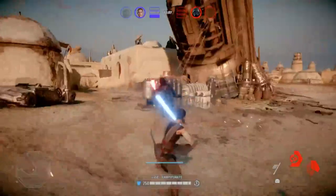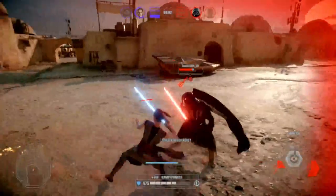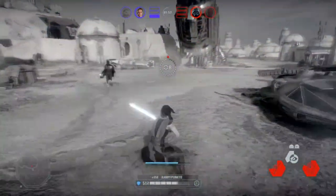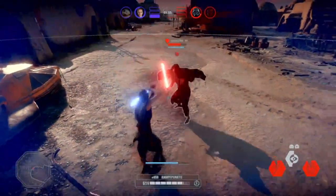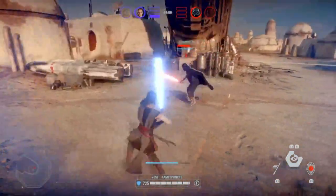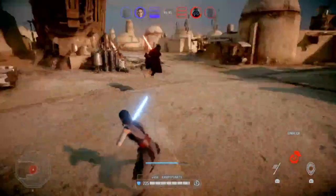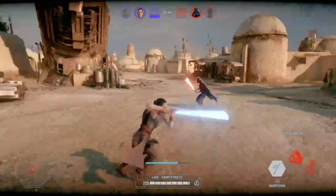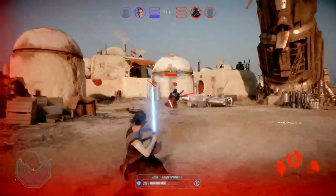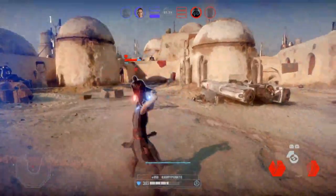Should have parried that — wasn't quick enough. Ooh, that was close. He needs to make a mistake, then I can go and make the combo on him. Why is he jumping around like that? That's critical and unfortunate. The choke always takes a lot of my health.